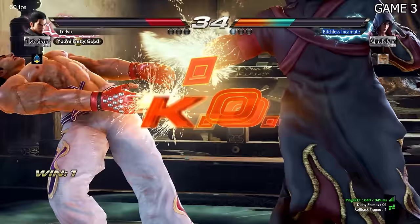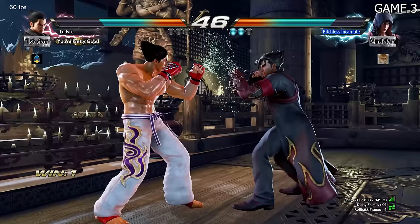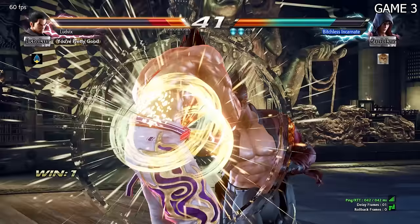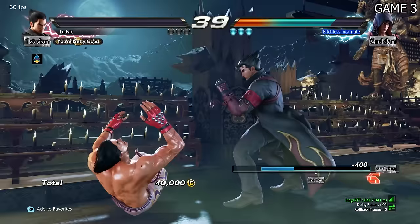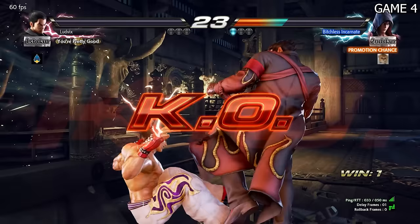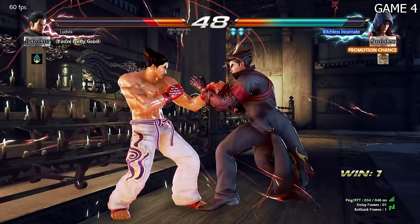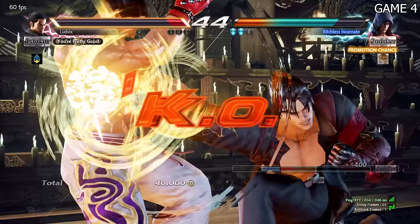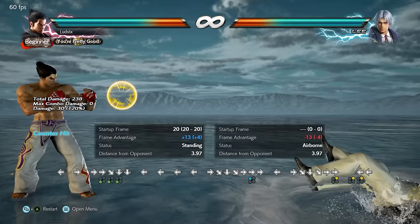People know their combos like crazy in the early ranks. I'm getting wrecked playing this Jin. I really saw how bad that unblockable move actually is at this point. He used a sidestep move that dodged my low attack. I can't get in at all.